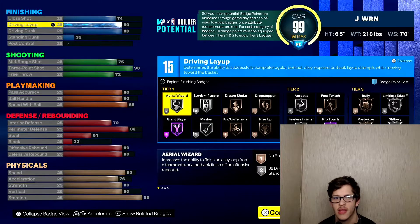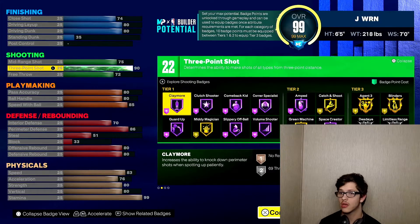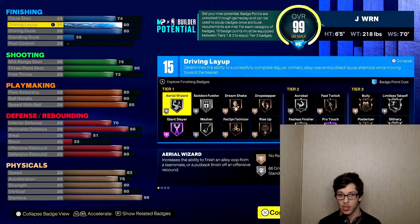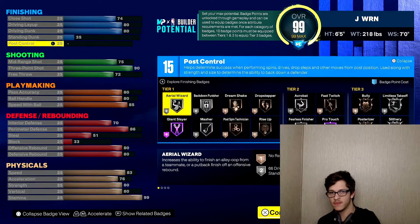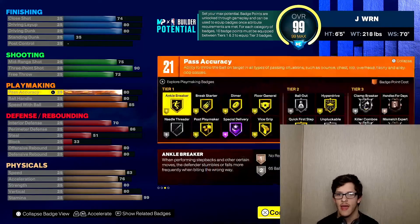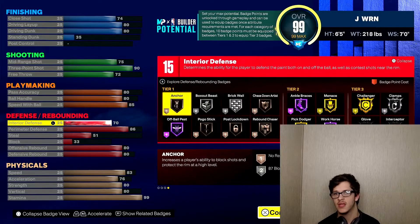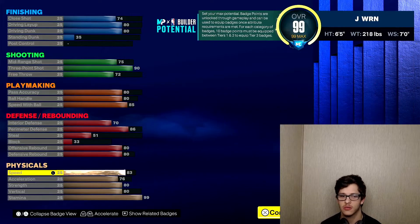I only have about 15 badges to allocate so far. I haven't chosen my badges yet because I haven't unlocked any at all. I have 15 finishing badges, 22 shooting badges, 21 playmaking badges, and 15 defensive and rebounding badges.